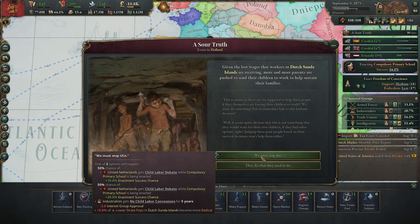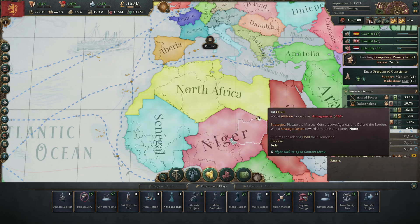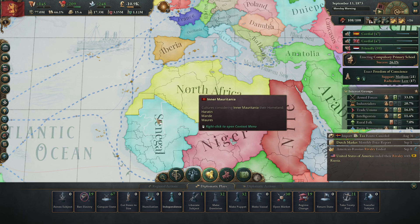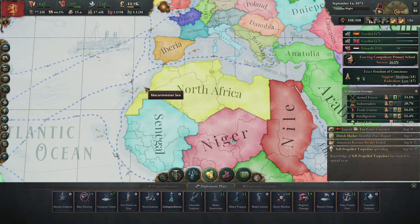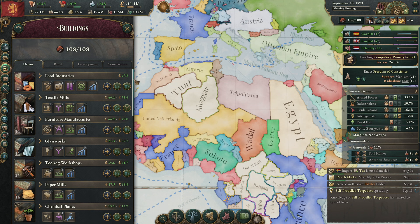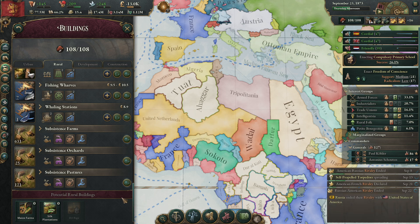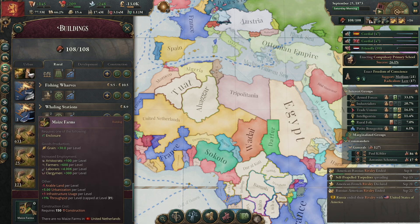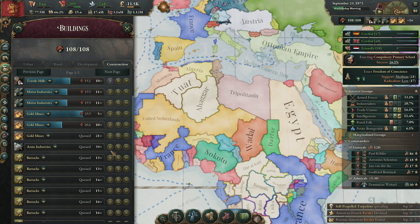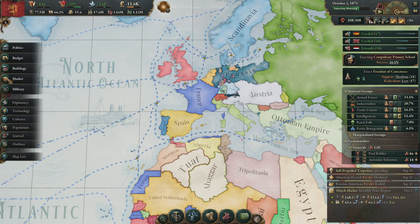It's a thing for compulsory primary school — it'll make the trade unions unhappy or the industrialists. Let's not make the industrialists unhappy, so we'll go with the right one: 10 extra enacting chance, which is really nice. I really like the fact that we have built everything — we have all the buildings that we can build. We don't have silk and maize.